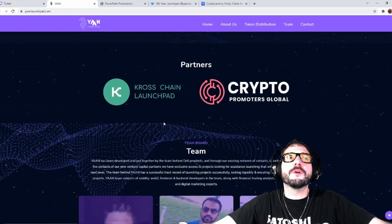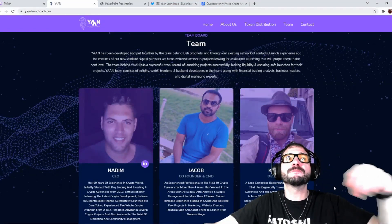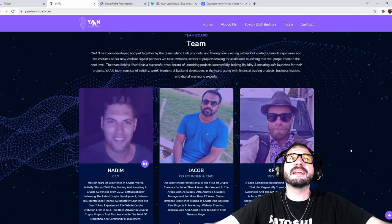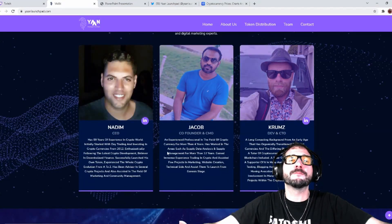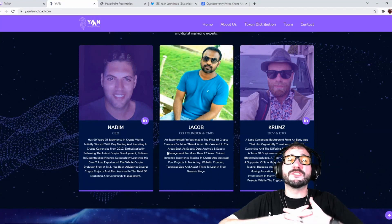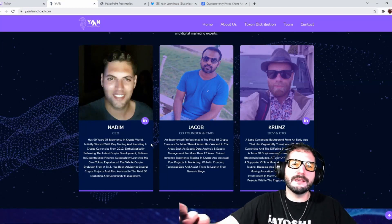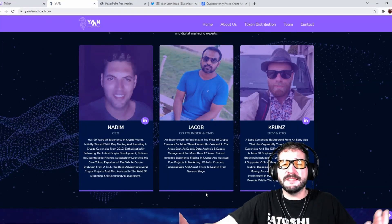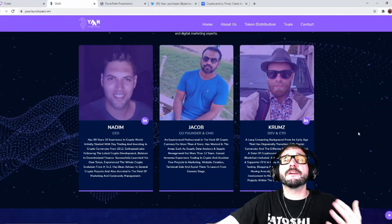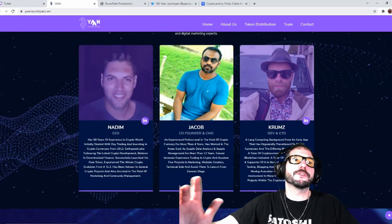Here are the partners: they're partnered with Crosschain Launchpad and Crypto Promoters Global. What's even better about this project is the team. Yawn has been developed and put together by a team behind DeFi Profits. They even have their LinkedIn profiles attached — so they're pretty much fully doxxed, which is a really good sign. A lot of crypto projects have anonymous teams, but it's much more trustworthy and comfortable when you know who you're giving your money to.